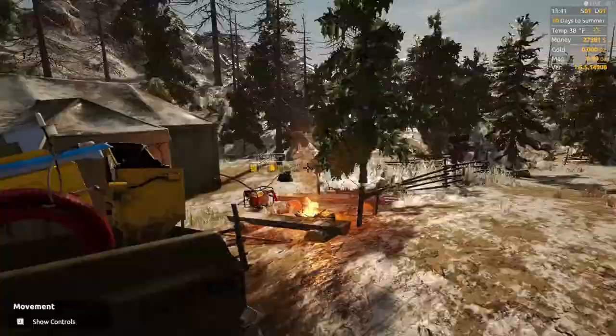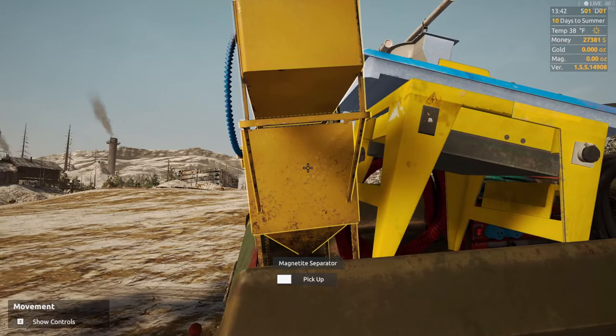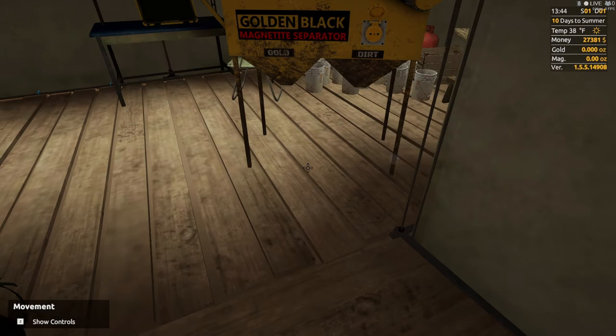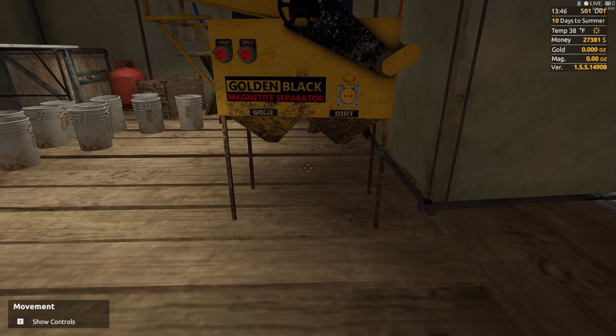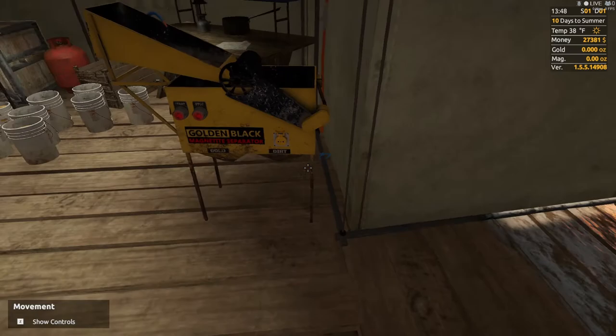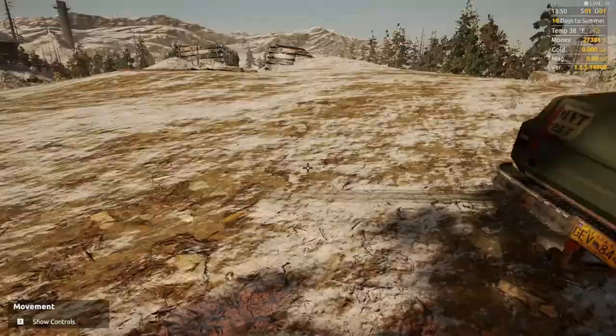Okay guys, we're back at the claim next to the gold tent. I'll pick this one up and rotate it so the buttons are facing me. What we're going to do is put the magnetite separator - as soon as I figure out what I'm doing here - right here. It needs to be on a level surface. A lot of people take it out in the field but have a hard time leveling it. I just use this gold room because it's a foundation, so I don't have to keep moving all the equipment - I'll just bring the stuff over here.